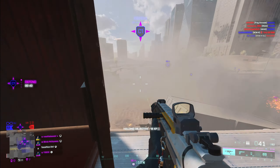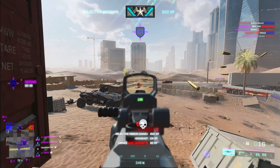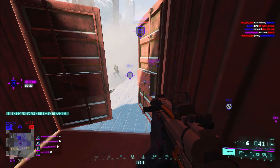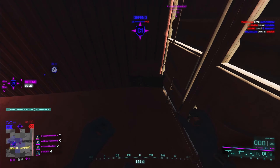Benny, if you die spawn on me — you can click my name in the bottom left. I'm safe. I can't do that on controller Xbox. I'm literally right in front of C1 — if you die you can spawn straight on me.